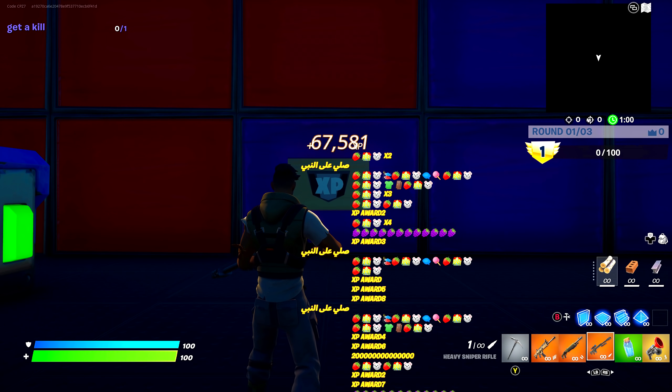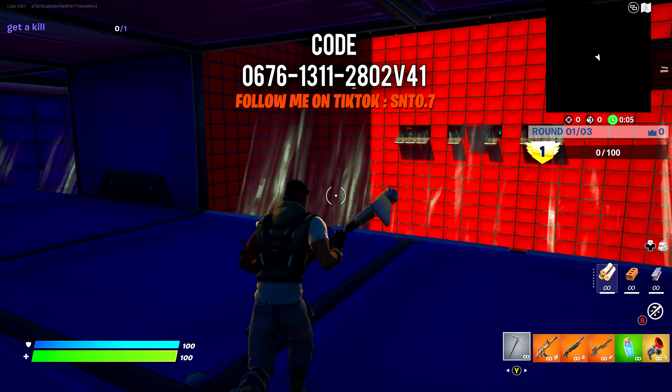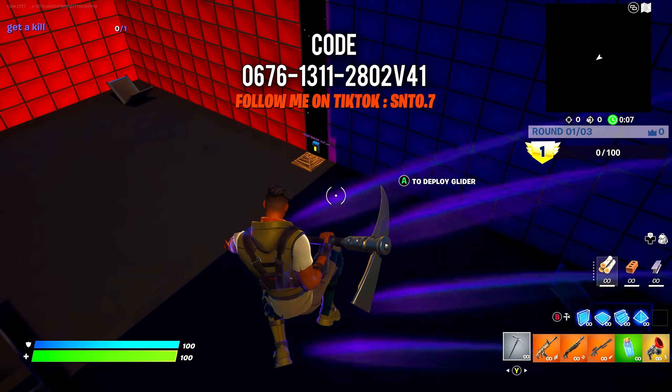This map will give you 200,000 XP in just a couple seconds. Use the island code at the top of the screen and make sure it's version 41.